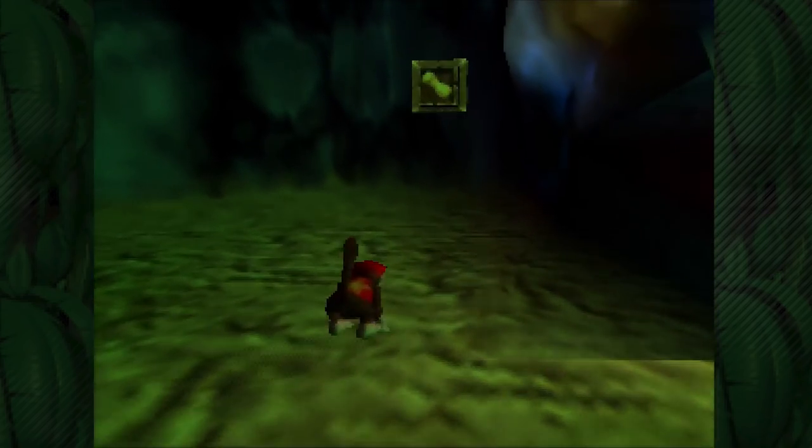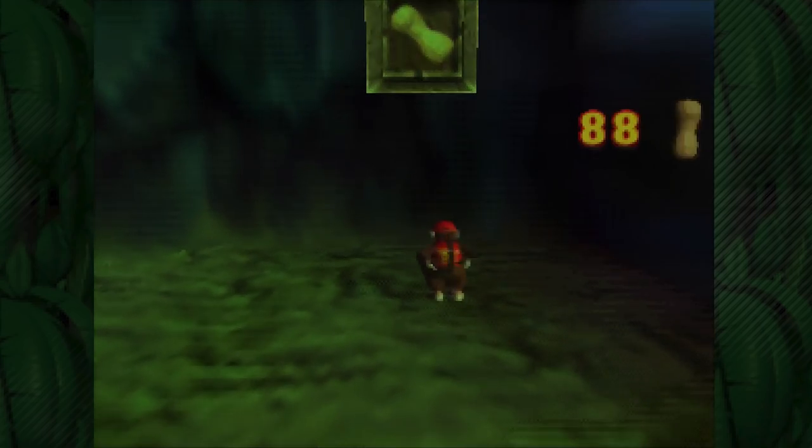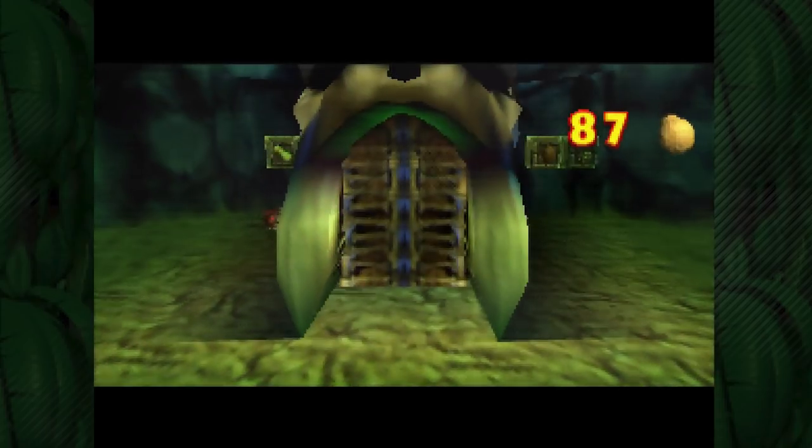Let's get nice and close — I don't want to miss this target, Diddy Kong. I can't even aim that high, so we've got to stand a little bit away. Let's get nice and close, zoom in, do not miss. Yeah, we got it! Now we can go inside the giant elephant skull.